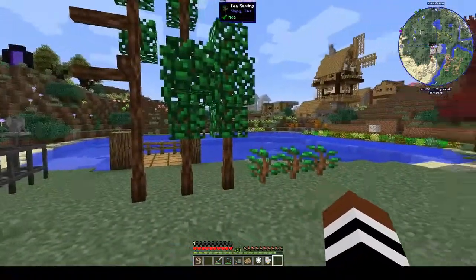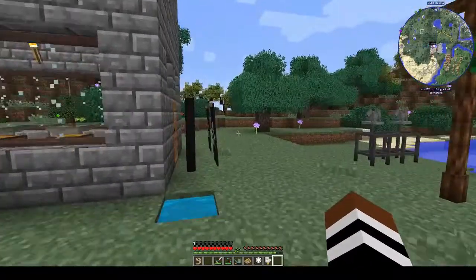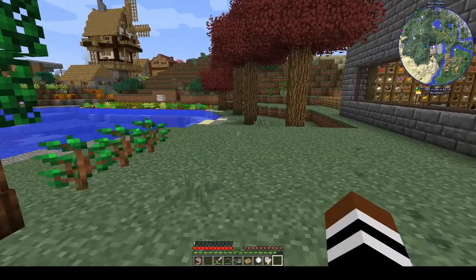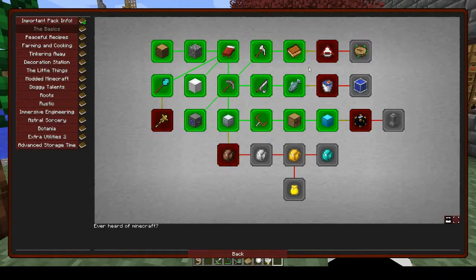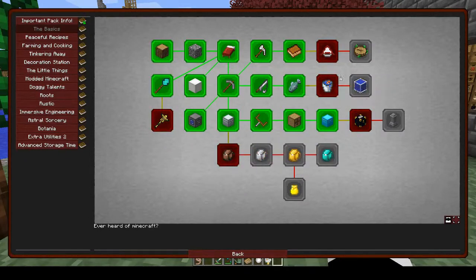Hi, this is Shane and welcome back to another episode of Peace of Mind. Today we are going to be doing the hang glider, one of the first pages we still haven't finished in the basics. I was looking at this and we need leather. I've been trying to get my cows going, but then I looked at the item reward for the hang glider and it's 32 leather, so that should be enough to make the backpacks.